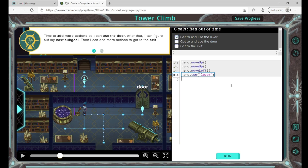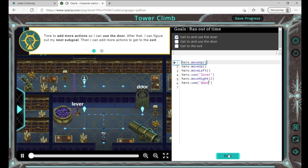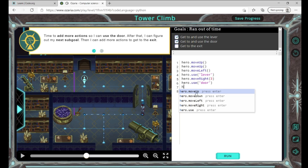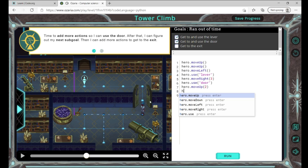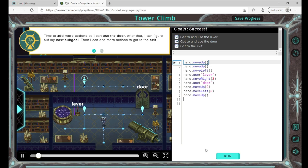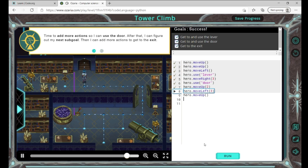Okay, so we're going to use hero.moveRight three times, then use the door. Hmm, that didn't work. We need to go three times — I was right the first time! Now we move up two times and then move left three times. That puts us right there, and then we move up. Yes, we did it!